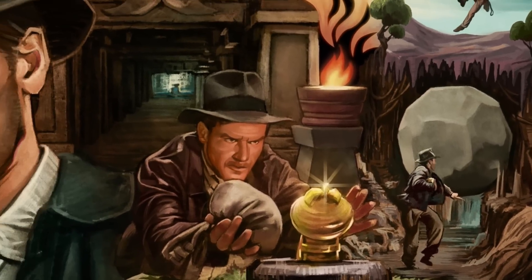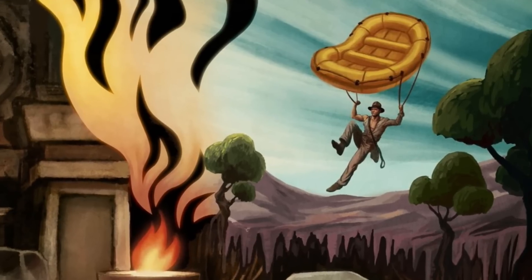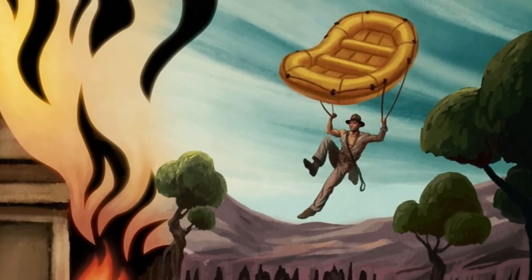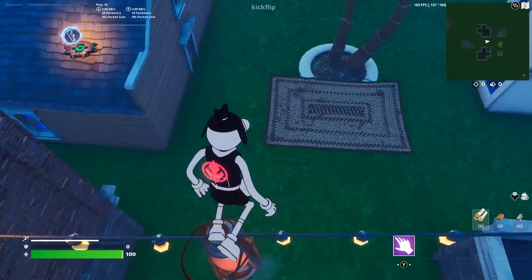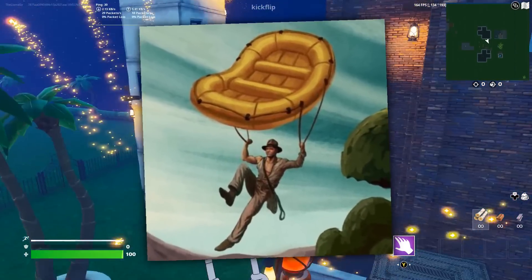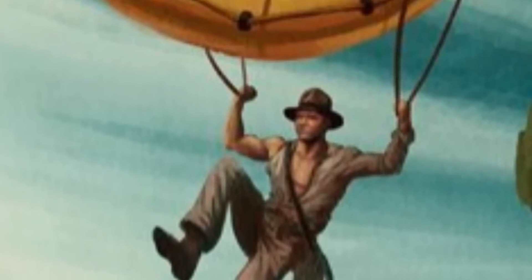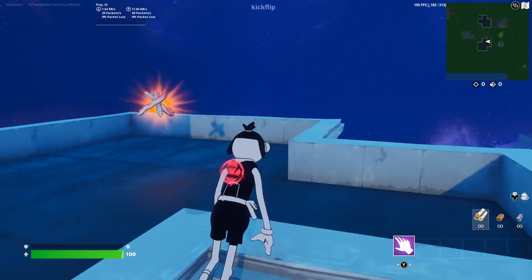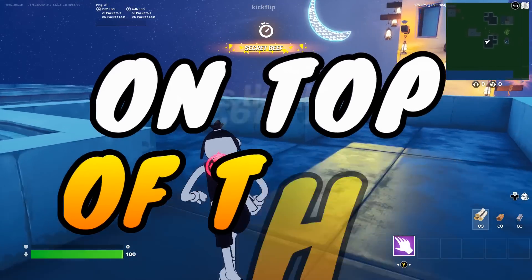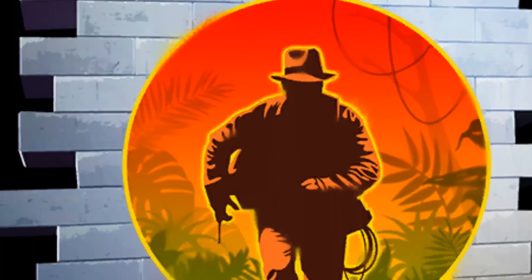That loading screen showcases a bunch of different scenes from the movies. However, if you take a look at the top right, you will see him gliding down with a raft — so instead of using it in the water, he's using it to fly. That is pretty much 99% confirmed to be the secret item glider we can unlock. You can also see him in multiple different outfits, likely referencing different styles we'll be able to unlock. There's also already in the files the Indy's Escape spray — nothing too crazy, but it's a cool spray on the second page.